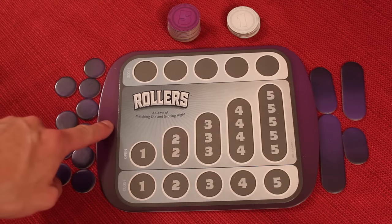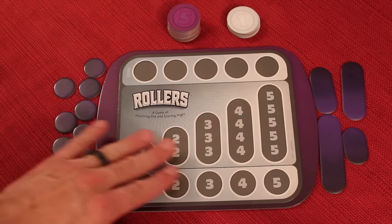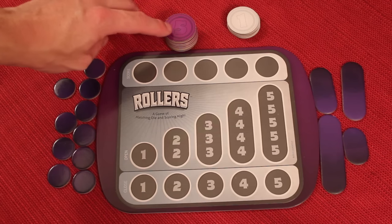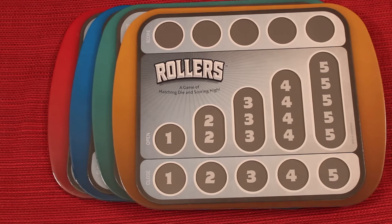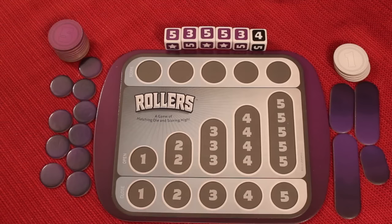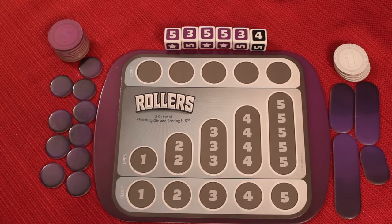At the beginning of Rollers, everyone's going to choose a color. They will get their own board and a bunch of different pieces of cardboard that they will be putting on their board as the game goes on. Everyone's going to start with ten purple chips that are five each and five white one-chips. The other colors in the game are red, blue, greenish, and yellowish. What you're trying to do is get five points — the first one to five points wins.